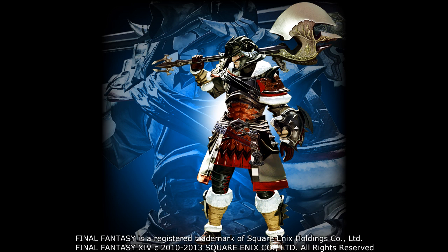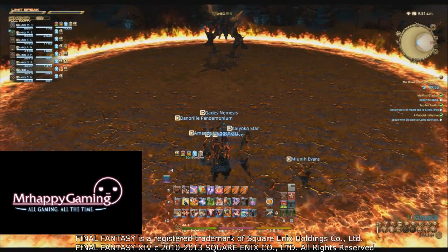Now let's go over cooldown management. This is one of the most important parts of Warrior since they have a lot of cooldowns, but most of them don't necessarily prevent damage — you have to use them at clever times to really get the most out of them. We already spoke about Unchained, Infuriate, and Vengeance, so we'll leave those out for now.